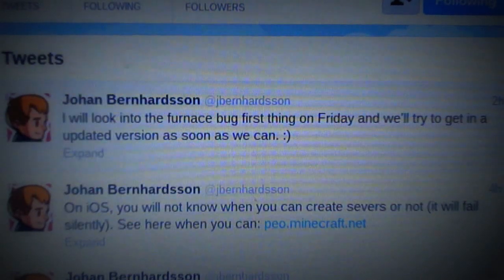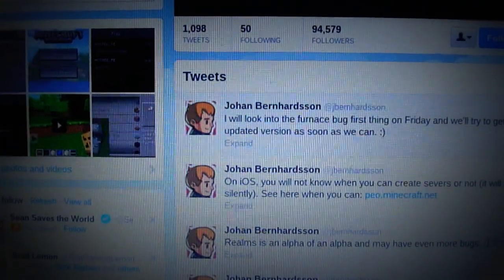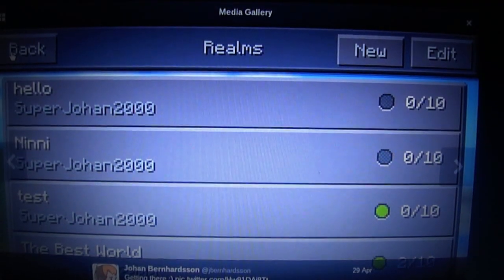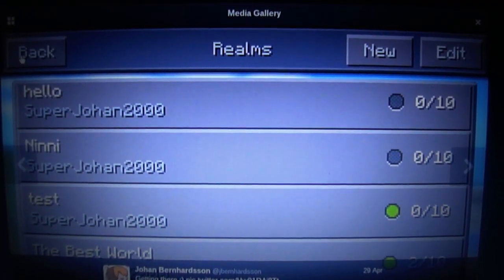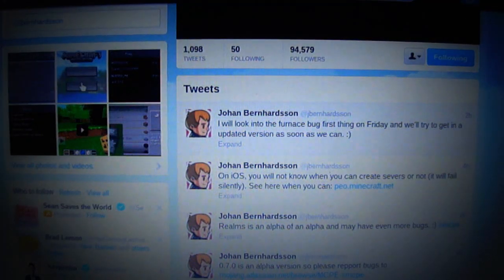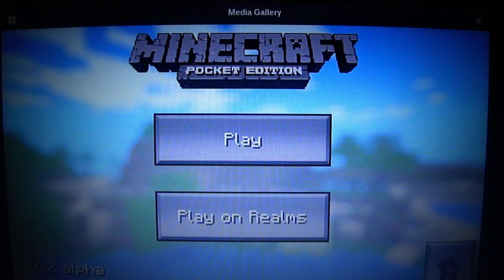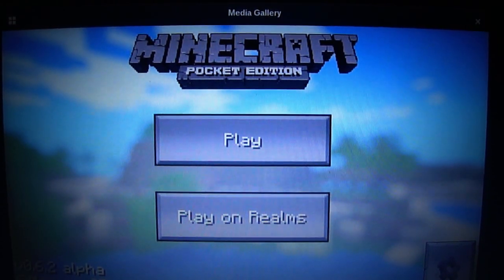These are some pictures from a long time ago. This is actually how the Realms will look. I know I'm just showing a few pictures — I think some of you guys saw these, at least from a long time ago, from April. This is actually how the main menu will look. It actually says 0.7.0 — I know it says 0.6.2. I actually played it on my friend's phone and it looked pretty cool.